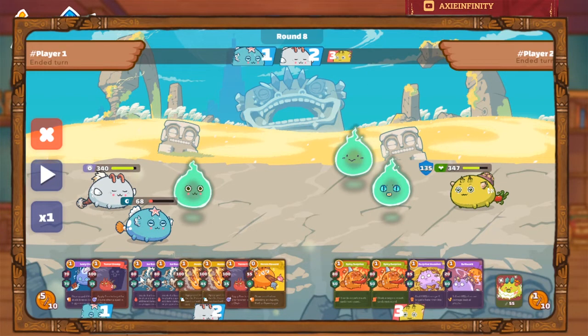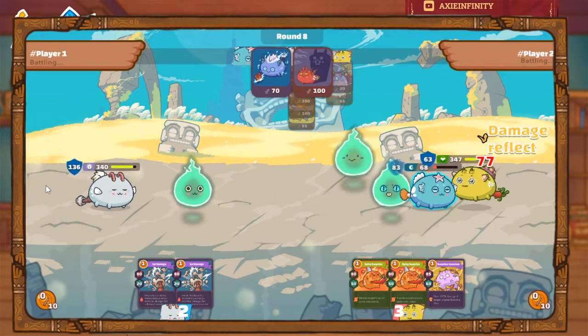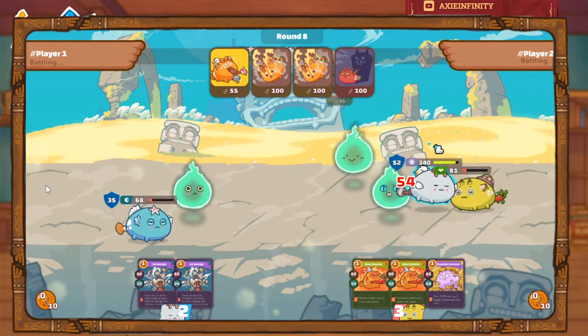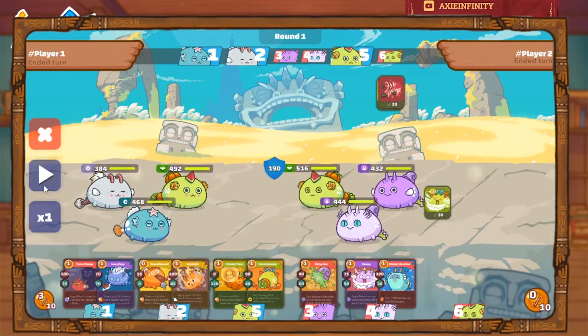Next round we drew cute bunny again, so we continued that pattern. We took it slow even though it was round eight — just take it slow. If you think you can kill it, force it especially if you have energy. But I still used the same combo with cute bunny last to apply the fear debuff. That's a win.